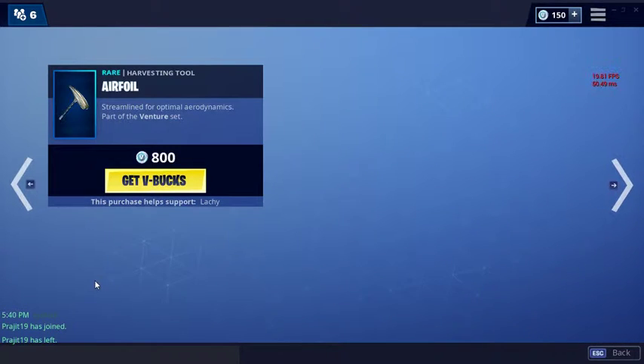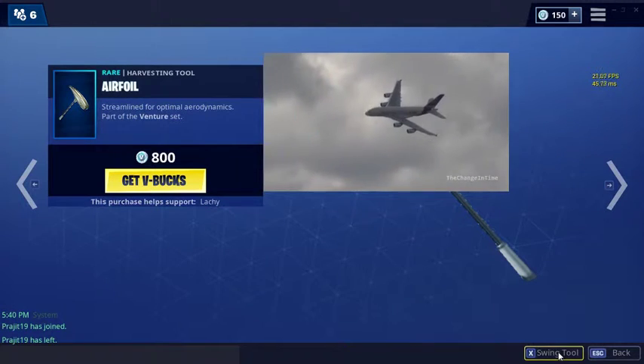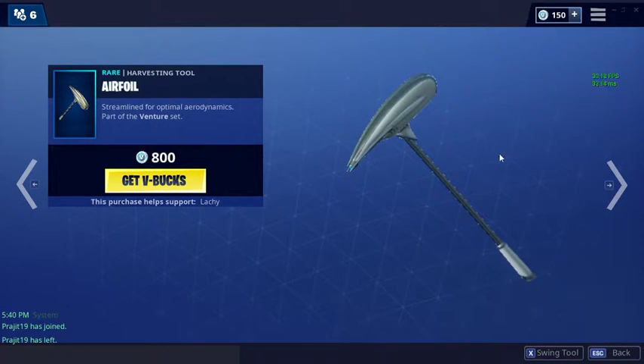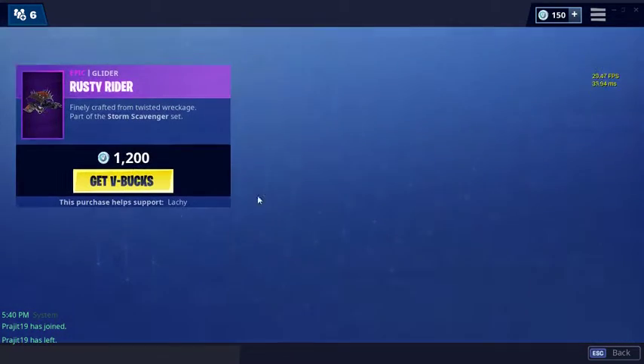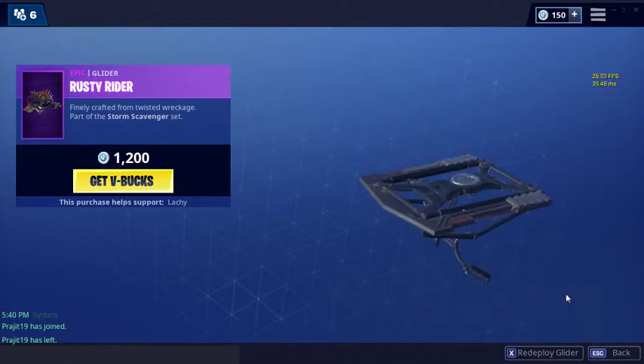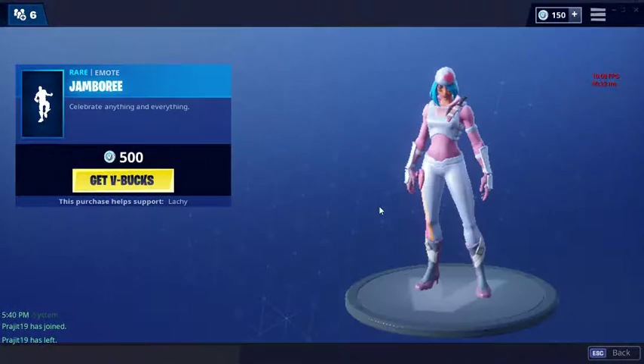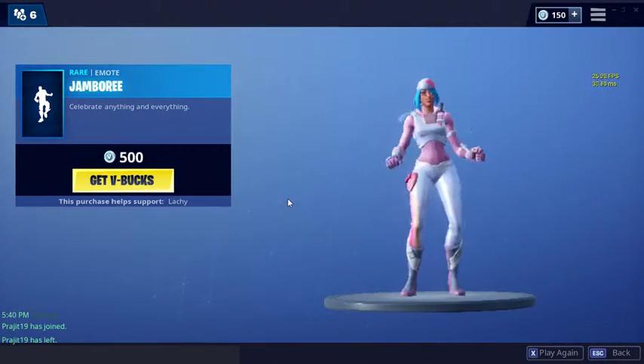Then we got Airfoil, the pickaxe for the Venturion set. And then we got Rusty Rider from the Storm Scavenger set. And we got a new emote — Jamboree.